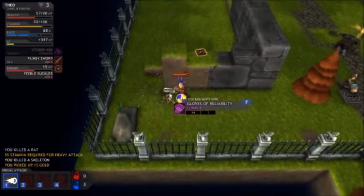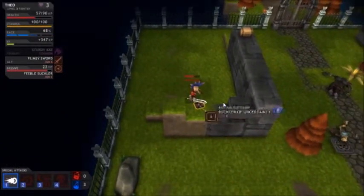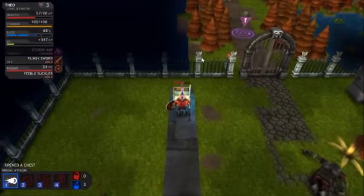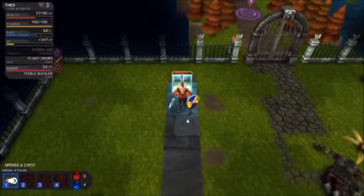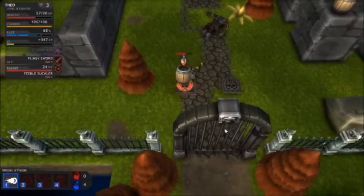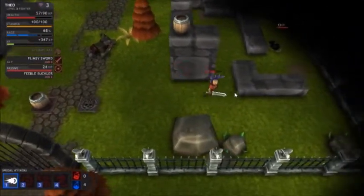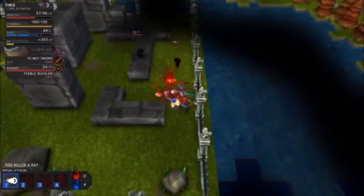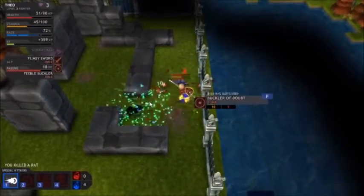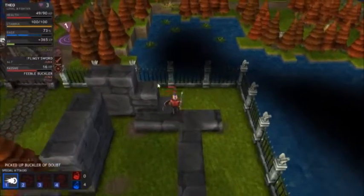That is one thing I gotta say is a bit of a complaint of mine with this game - there's really no accuracy. At least, it doesn't feel like you have much accuracy when you swing. Let's get the valuables inside, which is just mana potions, which I don't think I need because I'm a warrior. Unless rage works like mana in this game, which it shouldn't because that's not how rage works in other games. Usually with rage, it builds up over time - the more you hit, the more you get hit. That's what makes your rage build up. Maybe this game decided to do it differently.